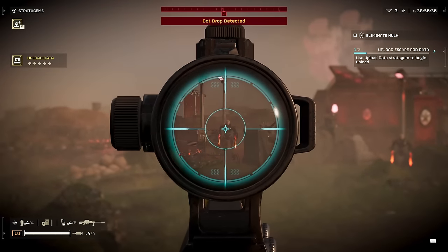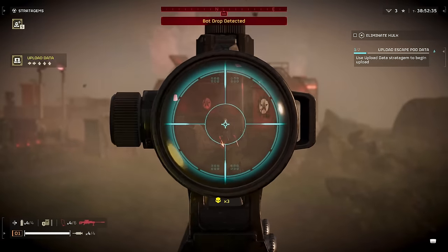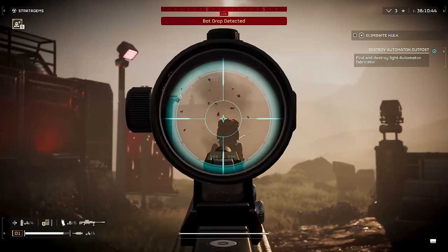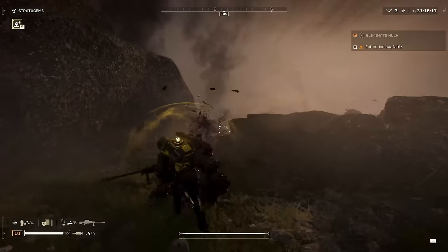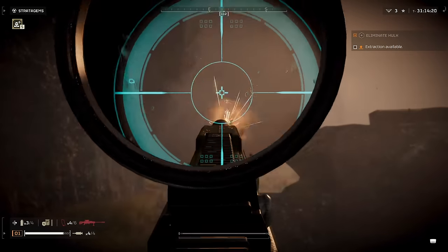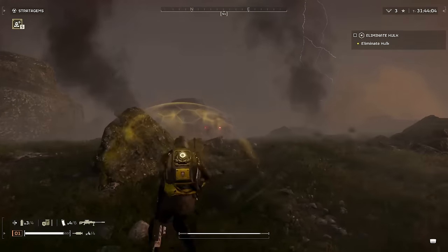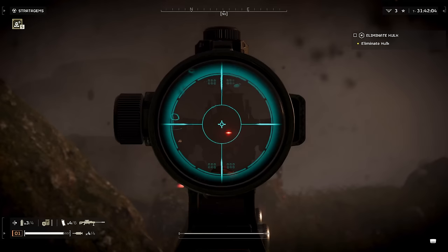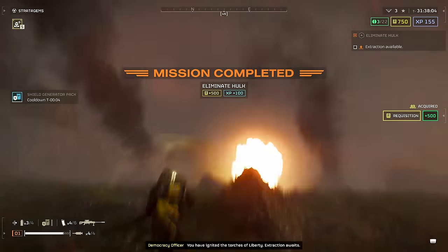For our next tip, we have the anti-material rifle against the automatons. This thing isn't very good against the terminids, but when you're playing against the automatons it's definitely slept on and very powerful. If you're aiming for the weak points — usually the head or the red glowing lights — you can one or two shot every single automaton. Even the giant Hulk: I aim at the red laser and he goes down in two shots.